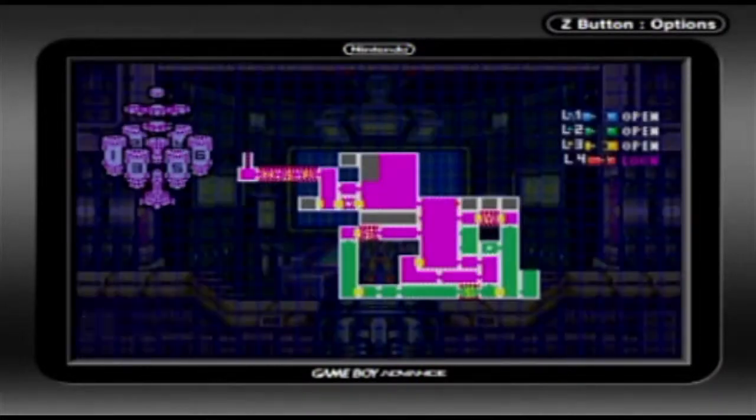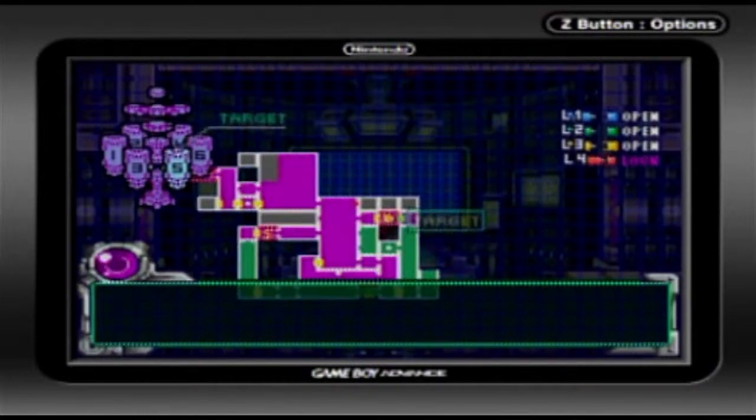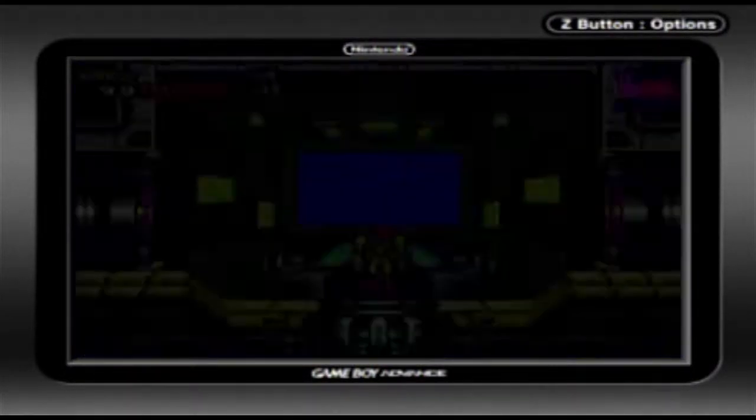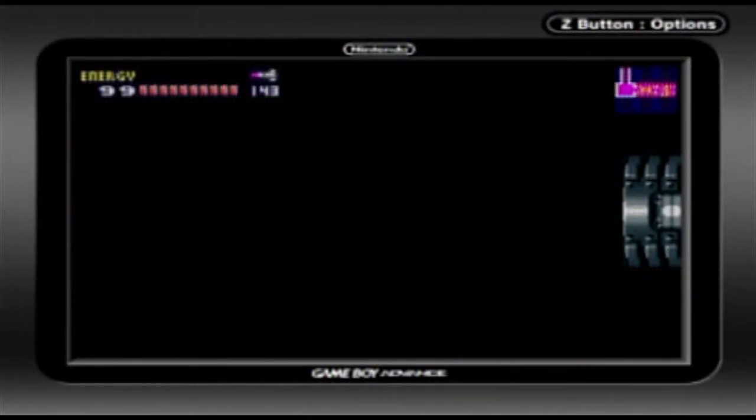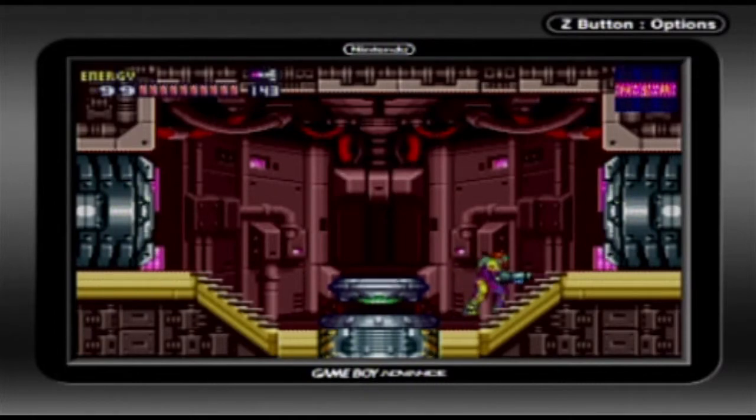Alright, here we go. You've been in the Stateroom before but I'll show its position again. Did your objective clear? Yeah. Now move out! Well, we're going to have to do that next time, because we're out of time. So next time on Metroid Fusion, we'll be picking up the powerbomb data. See you guys next time.